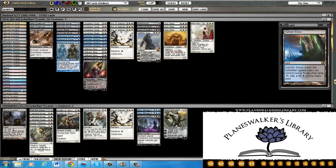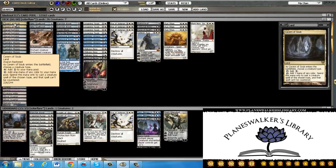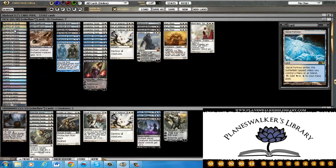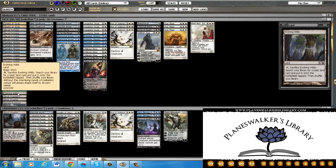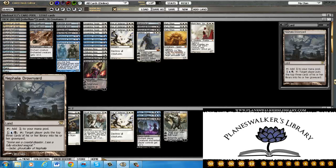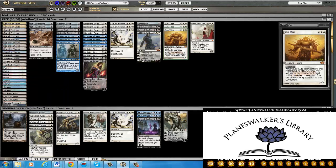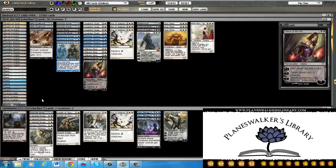First and foremost, we're playing 26 lands. You have 2 Cavern of Souls because you don't want to get your Sun Titans countered. You have your 4 Glacial Fortresses, 4 Dark Slick Shores, 4 Isolated Chapels, 4 Plains, 2 Islands, 2 Swamps, 1 Evolving Wilds just for fixing, 2 Ghost Quarters, and a Miser's Drowned Yard to just kind of win the control matchup. Also, if they Ghost Quarter it, you can get it back with Sun Titan, which is pretty sexy.